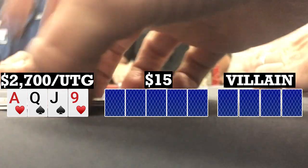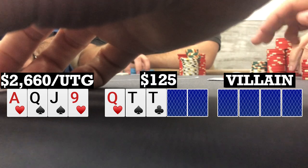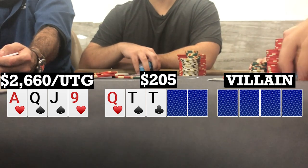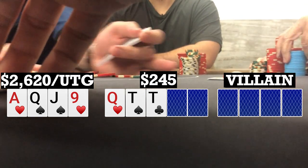Here I look down at Ace-Queen-Jack-9, double suited under the gun. I open to 40 and both the button and the big blind call, so we're going three ways to a flop. Flop comes Queen-10-10 rainbow. Big blind checks to me, I check over to the button who bets 40. Big blind calls and I don't really love the two tens on the board, but for that price, with the open-ended straight draw, I decide to call as well — still three ways to a turn.